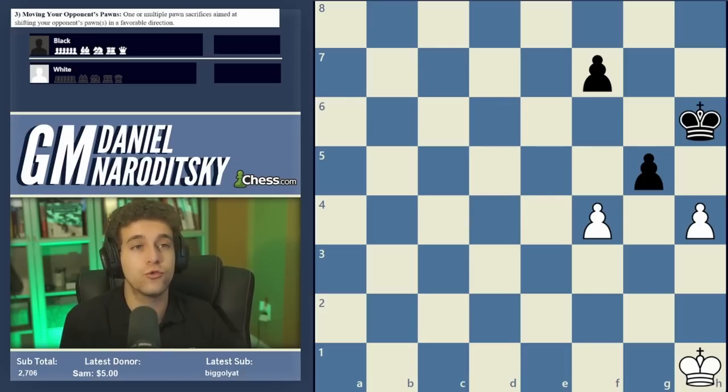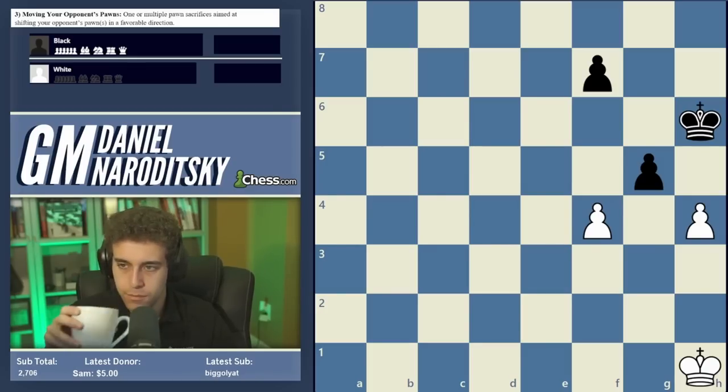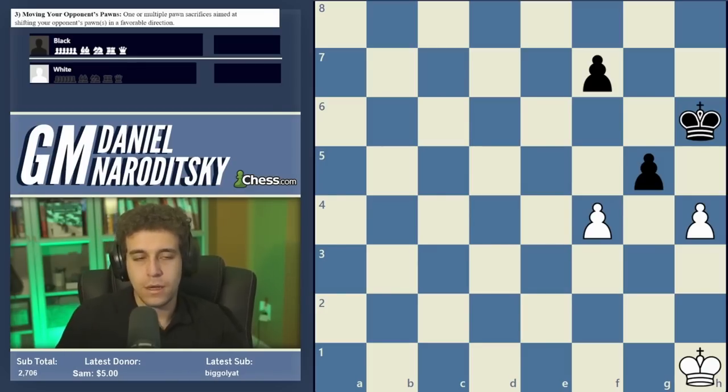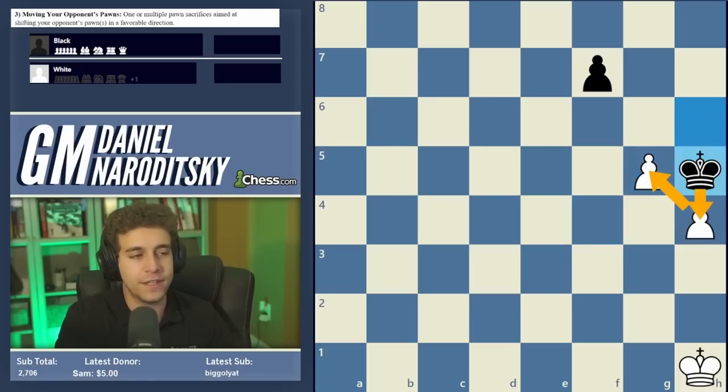This is a composed position by Herman Mattison, a Latvian master and prolific study composer. It is white to play and draw. Pause the video and note: it is not a slip of the tongue — even though you can take the pawn on g5, your first step is to figure out why white, not black, is trying to make a draw.